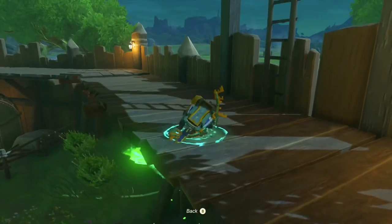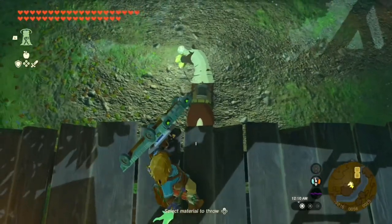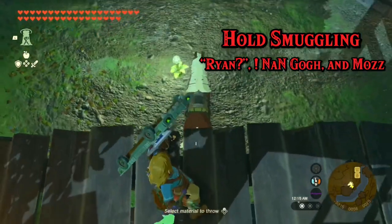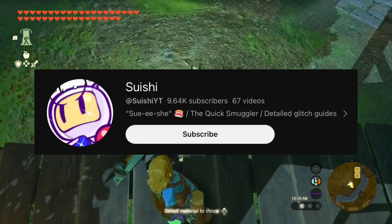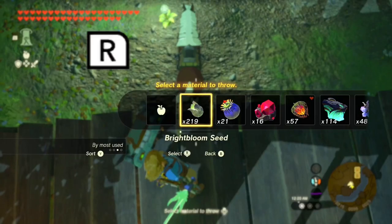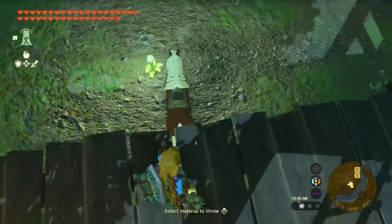We're going to ascend up here. How this is going to work is we're going to use a glitch called hold smuggling. Hold smuggling credits are up on screen if you want to see the people who actually made it and the person I found the glitch from.